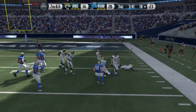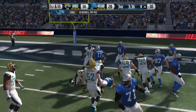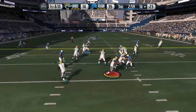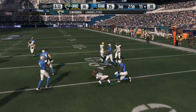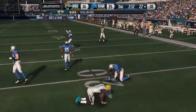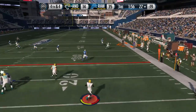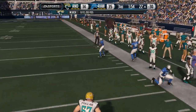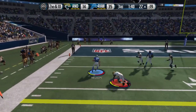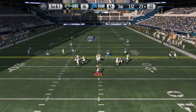We are able to get another interception — Earl Thomas this time with a beautiful pick. Back to the running game, trying to get back up by 21. Mike Vick gets into the end zone for a touchdown. On fourth and four, Mike Vick scrambles to his right, throws off his back foot, and Taylor Mays pushes the receiver out of bounds. We are back on offense and into the end zone very quickly to Jordy Nelson. We're up 42 to 14.